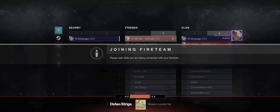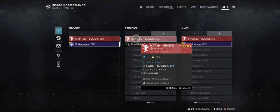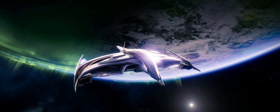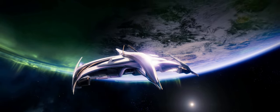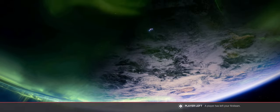Then we load into our other character, or have our other friend join, depending on if you're running this with a full fireteam, and just rinse and repeat. I always have somebody with the checkpoint on one character so they can switch, and somebody joins up on them so you can get the checkpoint, and then they join up on you so you can do it, and vice versa.